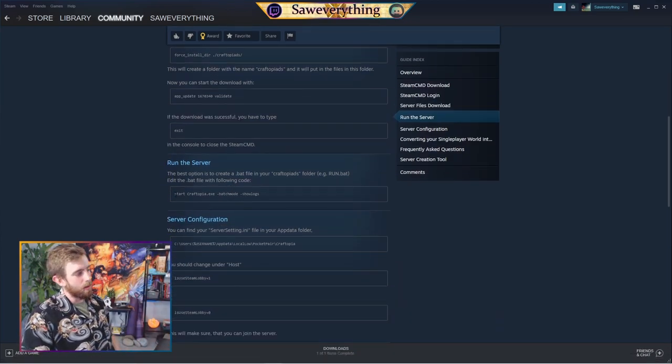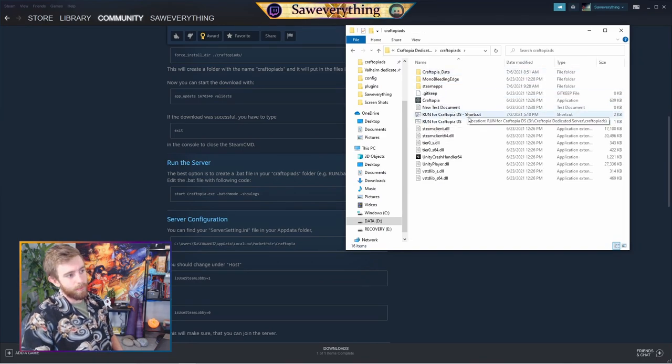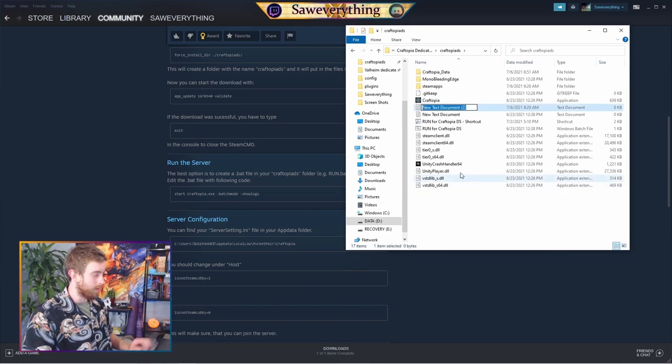Next we are just going to run the server. Everything has been made — now we just need to create a batch file that is going to run the server. Control C on that command, open your Craftopia DS folder, and you're going to make a new text document. Right click, click New Text Document, and name it something like 'Run for Craftopia' — whatever you want.